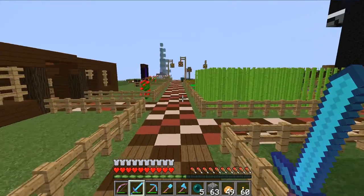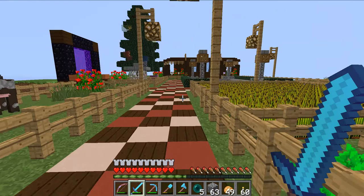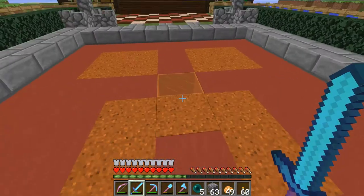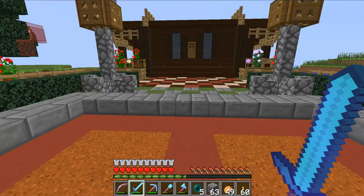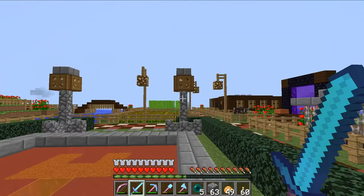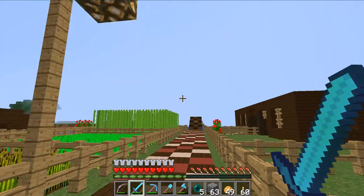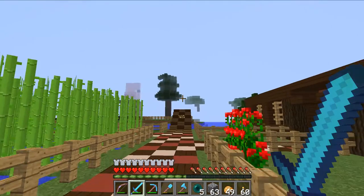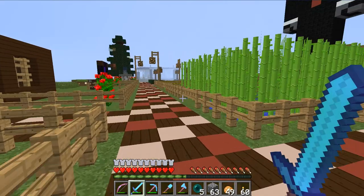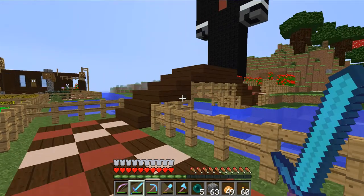I'm thinking maybe I should fight another wither. Currently my beacon is at the megataiga where I found all my pods, and I'm using that area for branch mining right now. Another thing I need to do with the base is go around and put in more street lamps, because it is dangerous out here at night — holy hell, you cannot get a night's break. So I'm going to do that, probably off camera.